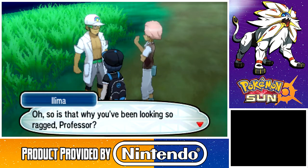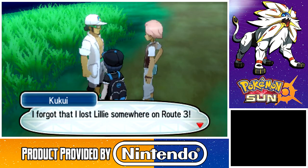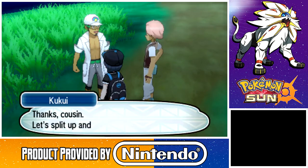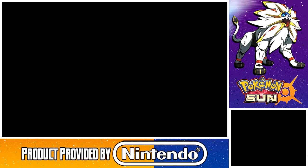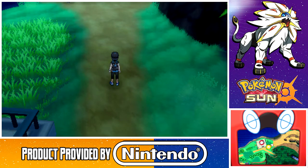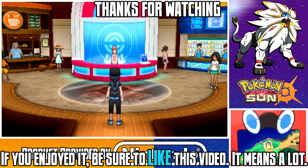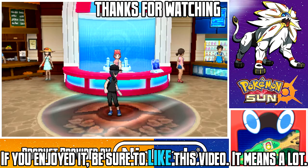Kukui realizes he lost Lily somewhere on Route 3 and asks us to help look for her. Where could Lily have gone off to? Route 2 or 3 is not that big, but it is pretty bare. And that's where we're gonna be saving up for the next part. Hope you enjoyed today's Pokemon Sun playthrough — if you did, please hit the like button. Next time we're heading to Route 3 and finding Lily. This is MegaManNG, signing off. Peace out, folks.